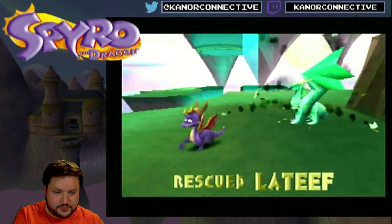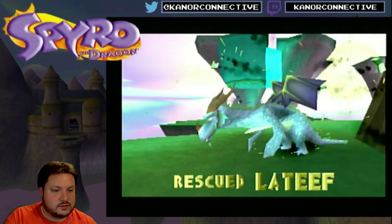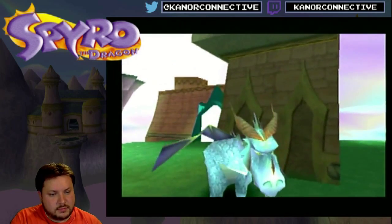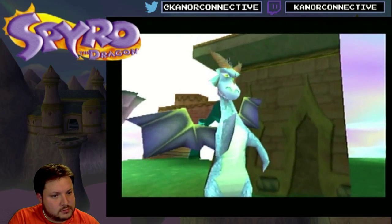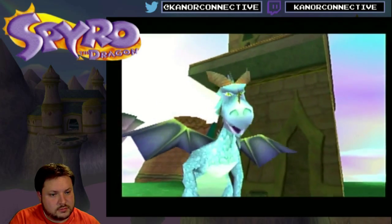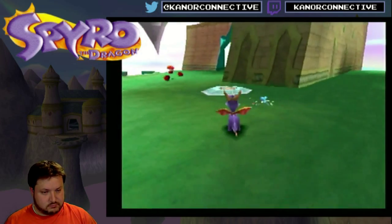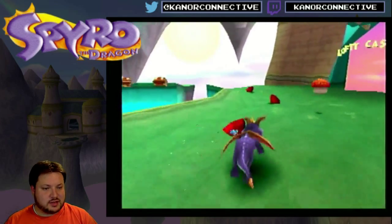We'll get the dragon here. Lateef. 'Welcome to the Dreamweavers, young one. While chasing Nasty's minions in this world, you must expect the unexpected and prepare for what is not there.' Hmm. Prepare for what is not there.